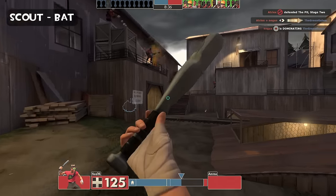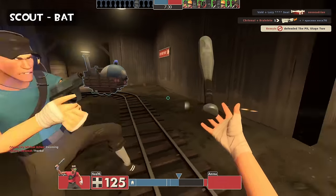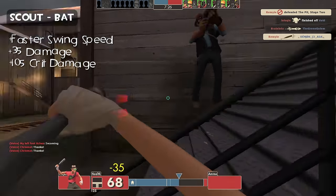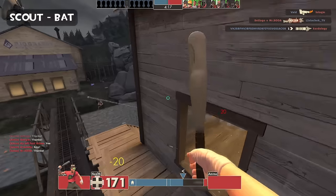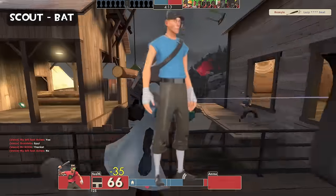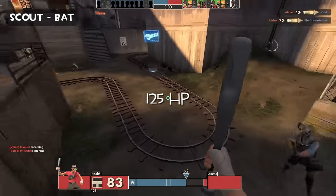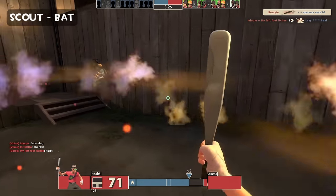Let's begin with the first class, Scout, and his bat. It is an aluminum baseball bat that deals 35 damage, but it swings faster compared to the melees of other classes. With a random crit, it can deal 105 damage. The bat is considered one of the worst stock melees, mainly because of the Scout himself. With only 125 health and wielding one of the game's close-range weapons, melee isn't usually a good option for the Scout.